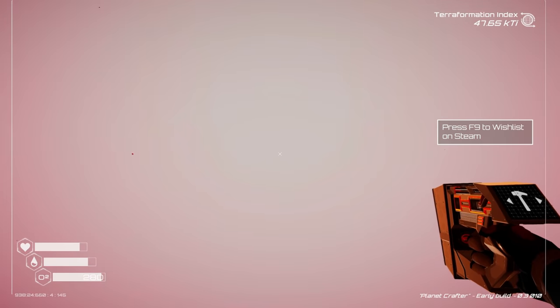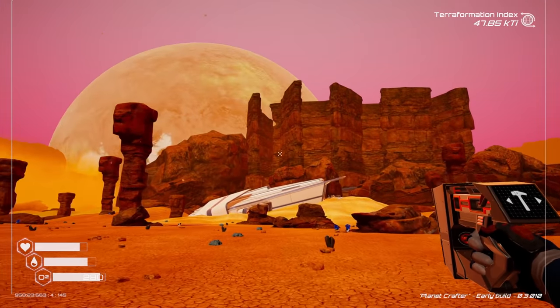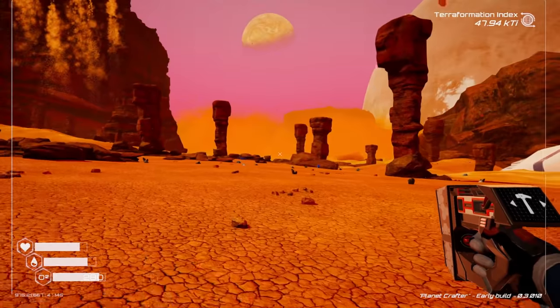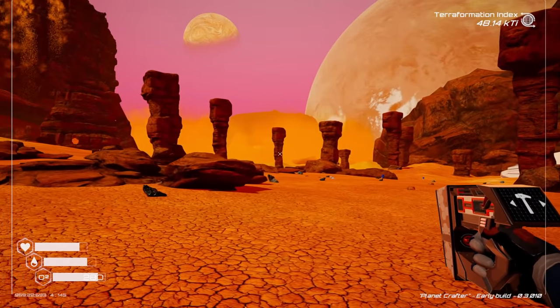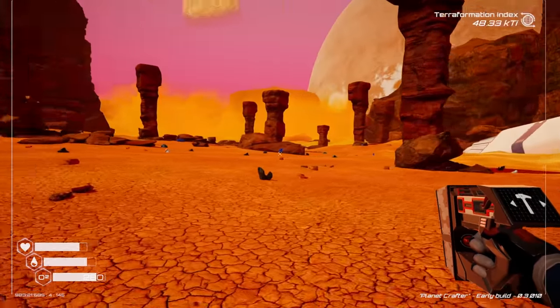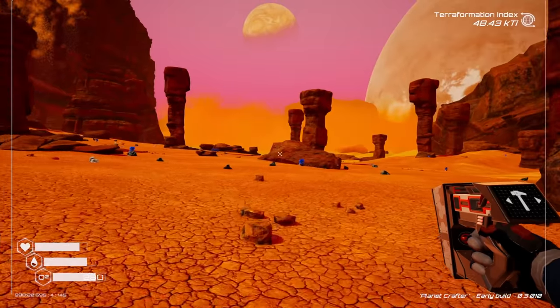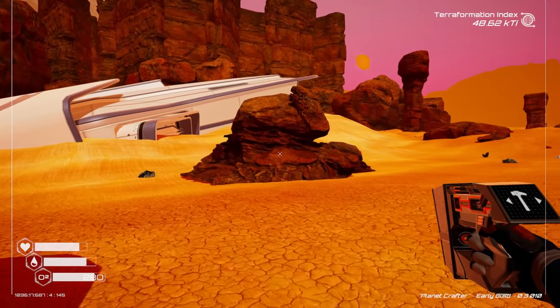Let's run over to this crashed ship and see what's on it because we never actually checked that out. Our sky is not as orange anymore, it's turning like a purpley color - it's getting there. Whoa, there's another crashed ship over there! They added more to this - I'm almost positive before this all used to be flat and desolate. There's another one over there - we're going to go check that out!